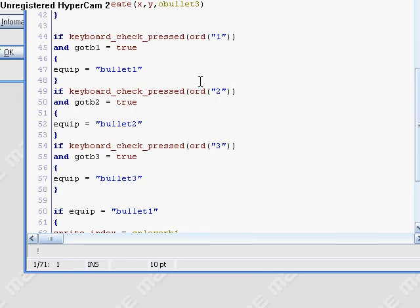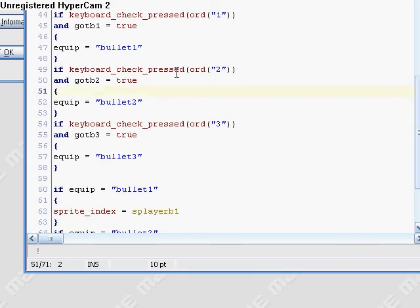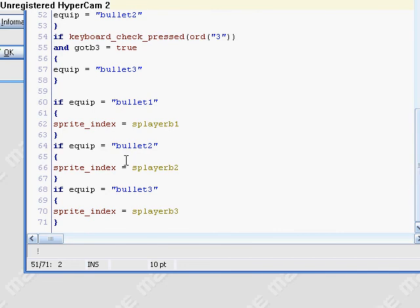Here are the numbers: if you press number 1 and got_bullet1 equals true — so if you've gotten it before and you press 1 — then equip equals "bullet 1". Same thing: if you press 2 and got_bullet2 is true, then equip equals "bullet 2". Same thing with 3. Now this changes the sprite: if equip equals "bullet 1", sprite index equals player_bullet1. If equip equals "bullet 2", sprite index equals player_bullet2. If equip equals "bullet 3", sprite index equals player_bullet3.